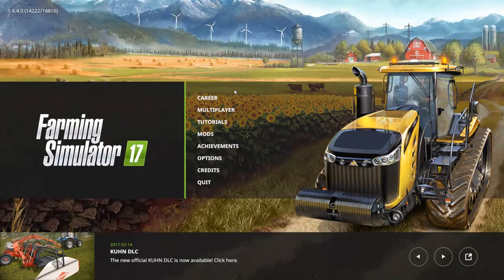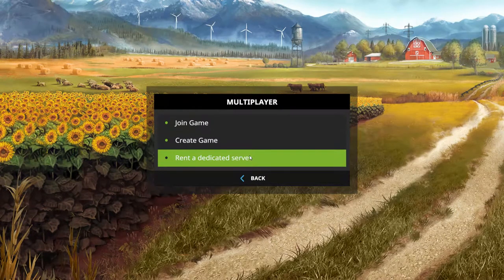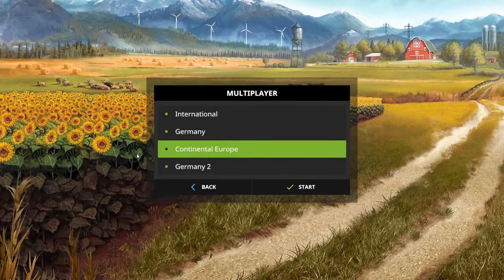To connect to the server it's fairly simple. When you're in the game at your main menu like this, you want to go to your multiplayer section, so you click on that. Then when it comes up with join game, create game, or rent a dedicated server, you want to go to join game. Put your name in and your character and all that kind of good stuff, continue, and then it will bring this up. My server is in continental Europe because it's based in London.